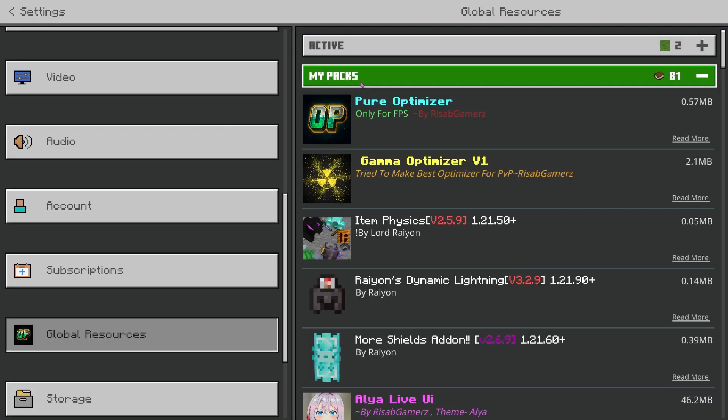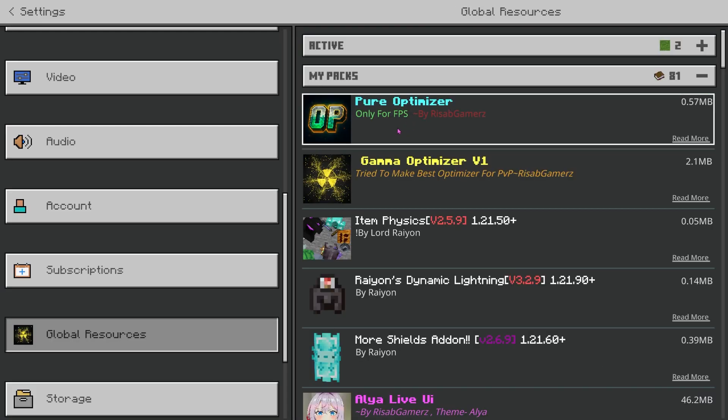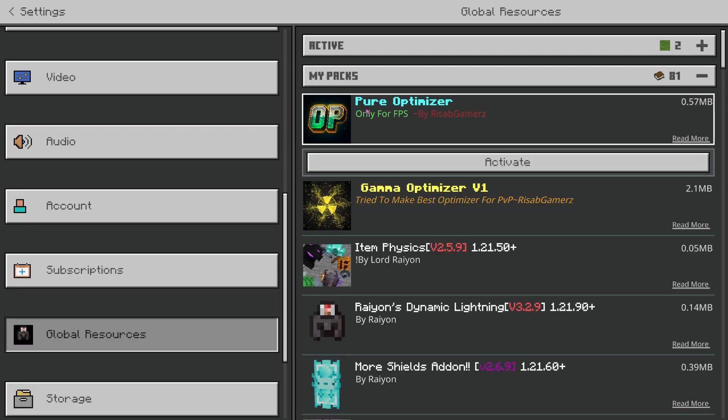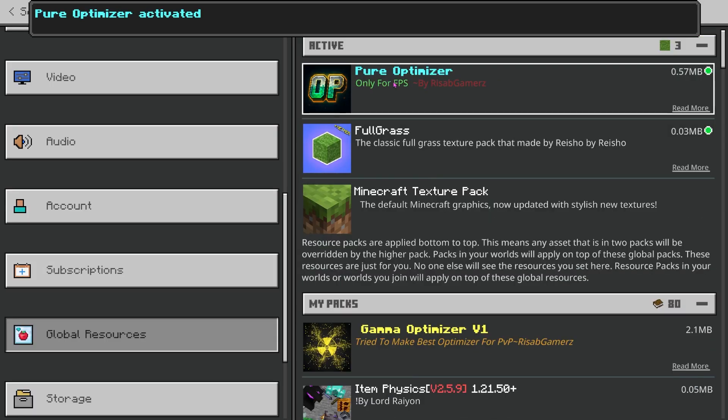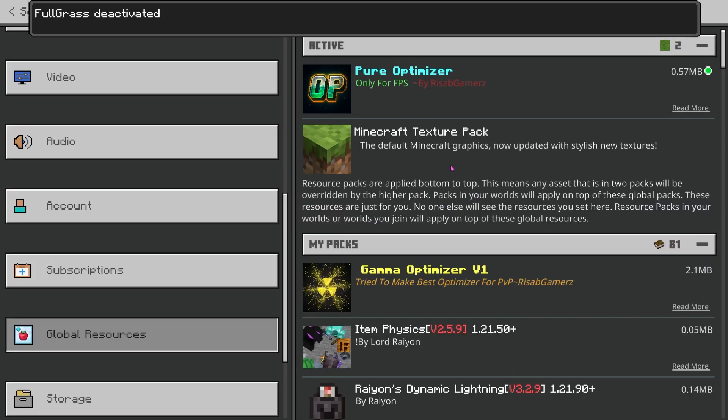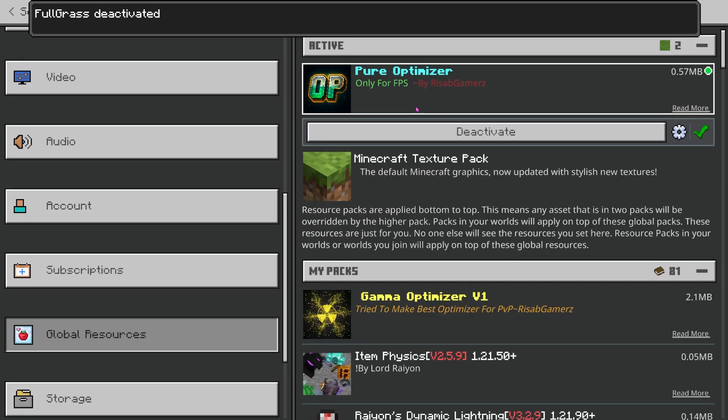I went ahead and found this on the website MCPEDL. This over here is a brand new client and it actually says 'pure optimizer only for FPS.' We're going to go and check it out and hopefully it actually does go ahead and optimize our game. I have that from the last video — I'm going to go and turn that off. But yeah, this is it right over here.